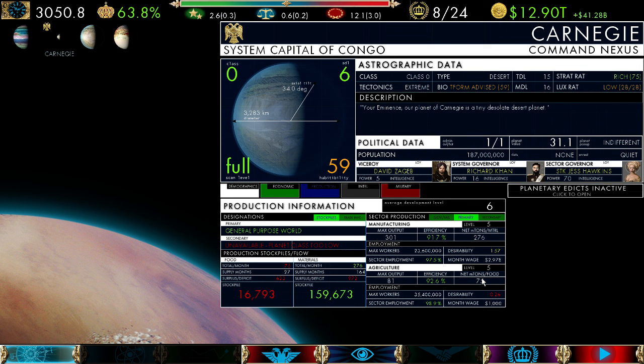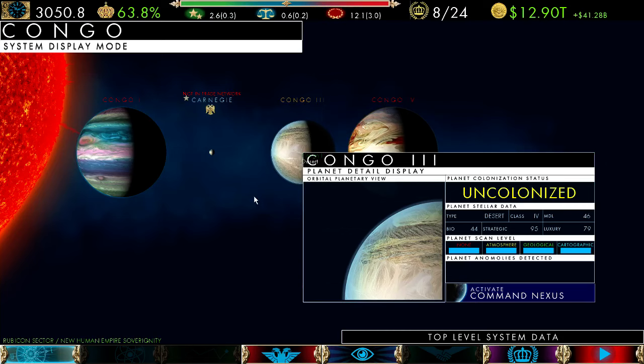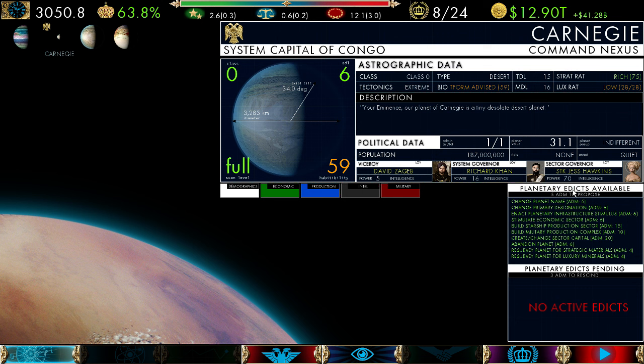Most likely what's going to have to happen is either terraforming or we're going to have to build a station to bring food in. This is a system capital — let's look at the system. Are there any other planets that could bring food? Bio 44 — that doesn't look good; it's another desert planet and two gas giants. What a crappy system. Since we don't have anything in the system that can grow food, we have a couple of options: terraforming, but we can't terraform because we don't have a starbase. Actually it's not a bug — Carnegie is not within the radius to build. There is no way for them to get a starbase out there.